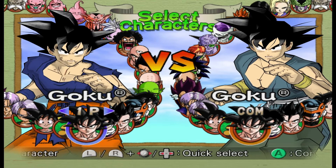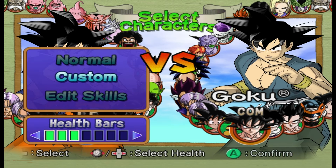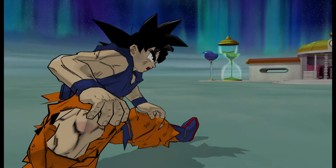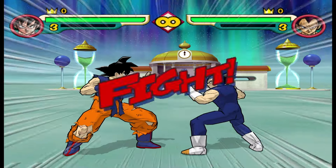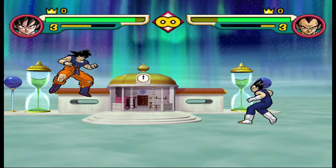Speaking of his gi, one of the most iconic variations didn't get introduced as a playable costume in the Budokai games until Budokai 2 — and not even in the original U.S. release. It came in the Japanese version and the GameCube version as an additional costume. The tattered gi paired with the Super Saiyan is a classic combo and it shouldn't be left out of any game, in my opinion.